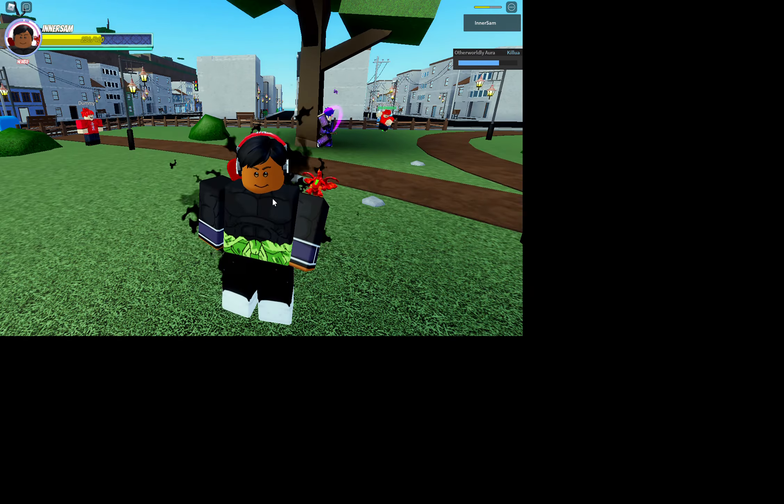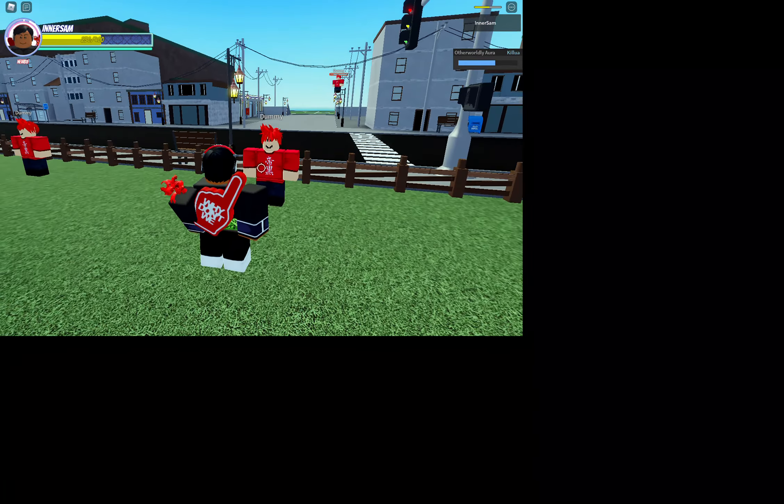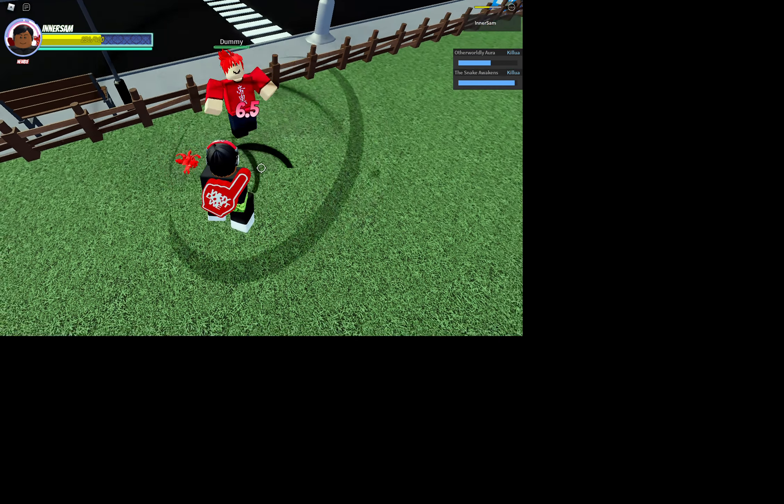This is your Q move. Sorry if I'm not sounding great — I'm not feeling well. Anyways, our first move — I mean our second attack — is the snake's awakening.